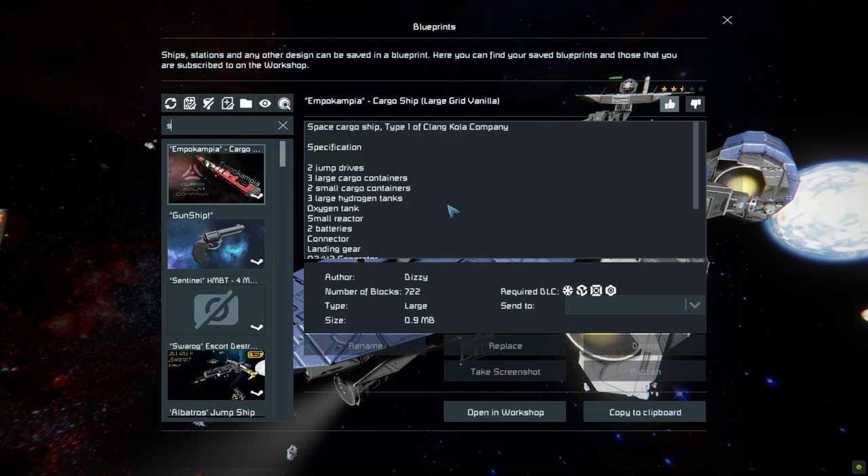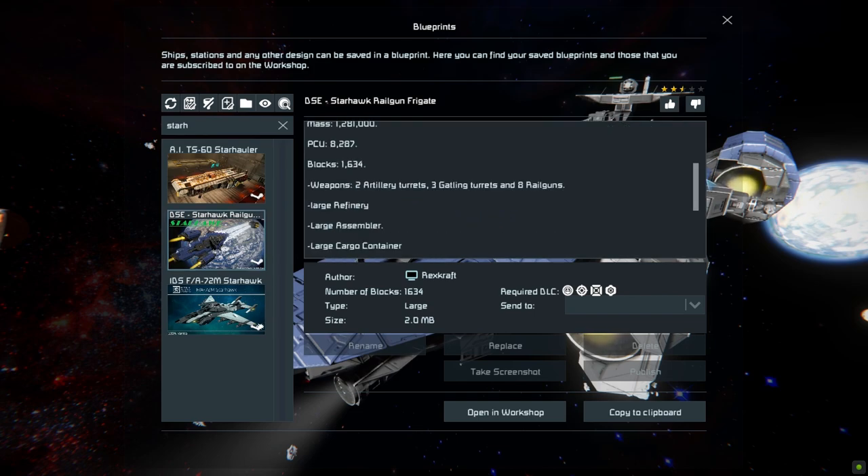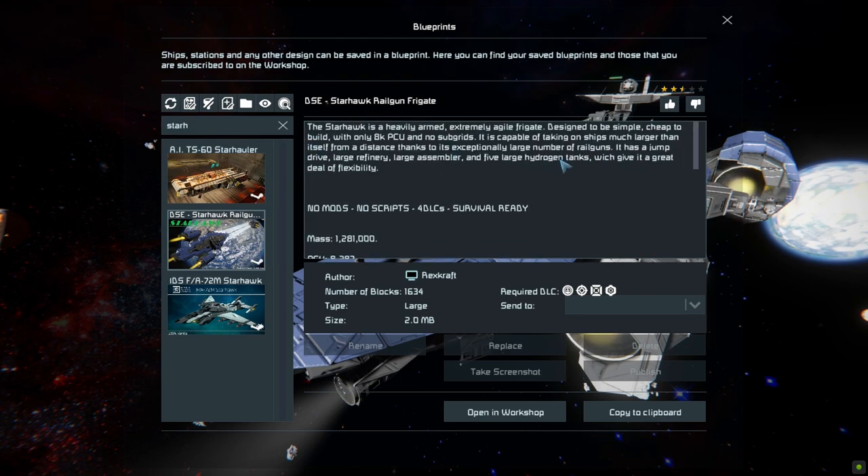Pressing F10 and finding this in the spawn menu, the Starhawk is 1634 large blocks, using the Heavy Industry, Warfare 1, Decorate Block No. 1, and Decorate Block No. 2 DLC packs. It uses no mods, it is survival ready, and we've got all the important stuff about it such as its block count, what it contains, and a few little bits and bobs at the top.